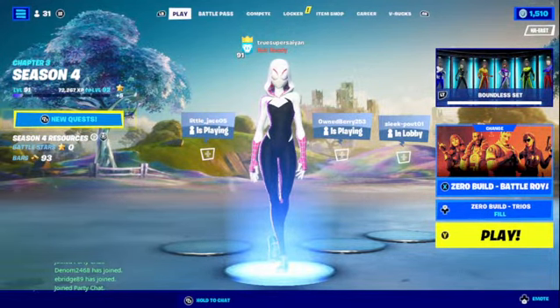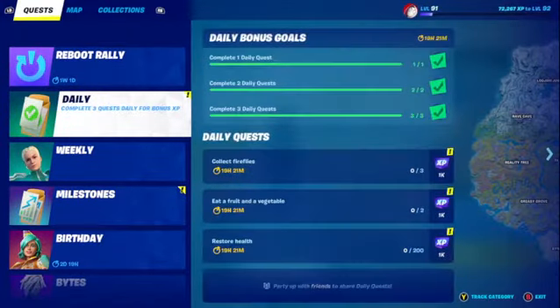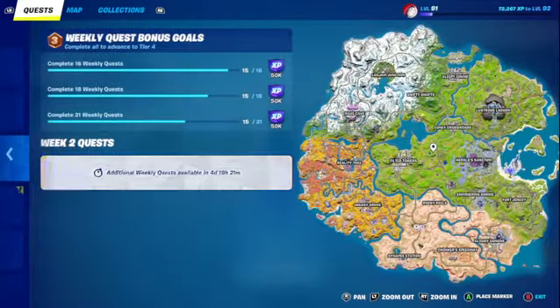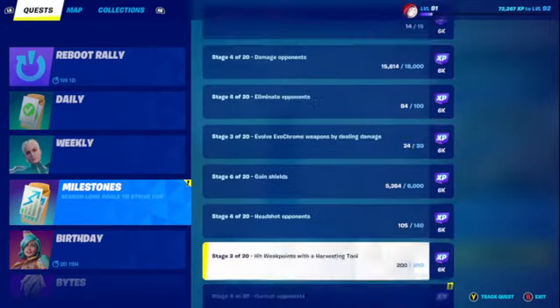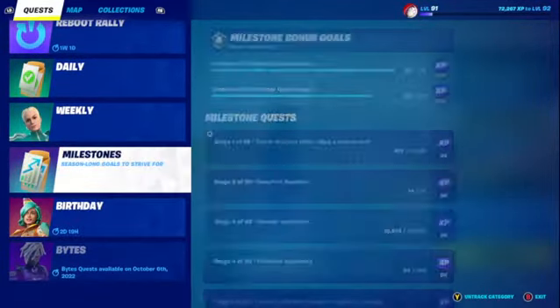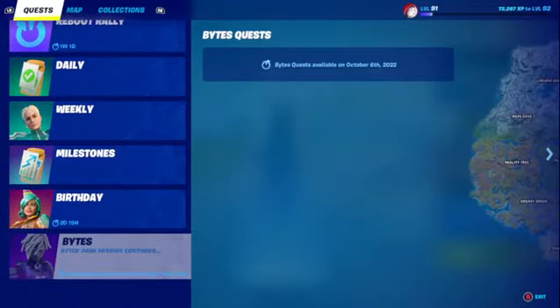The first thing you want to do every day is your dailies and weeklies. Every time you get weekly milestones, try to do them as much as you can — easy ones like catch the fish and spin bars. Our bars did not reset, and there's another challenge that I think resets — it's kind of like the vibing quest or whatever.